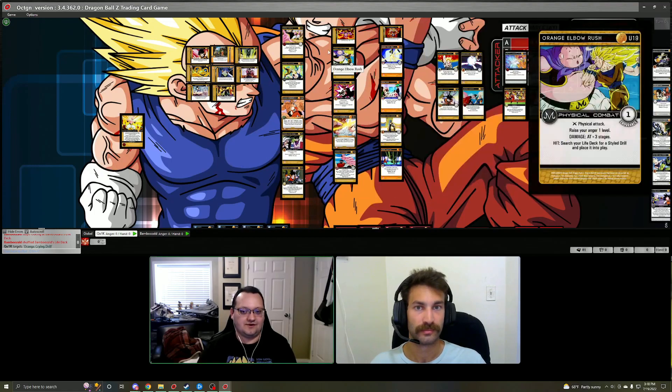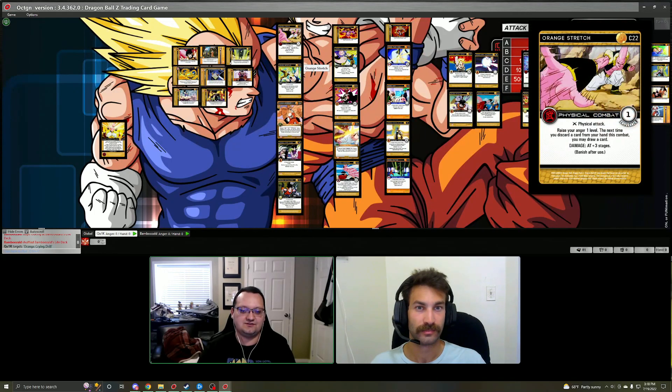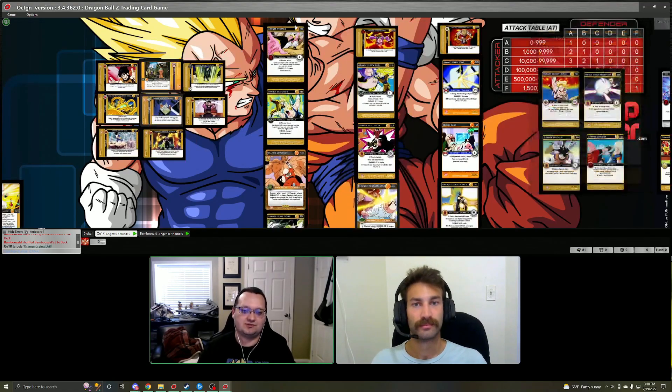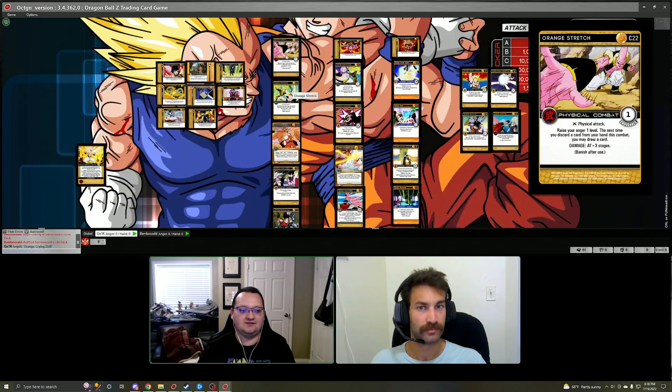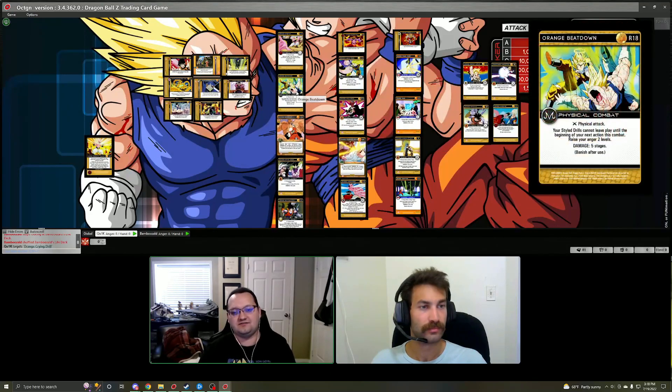For our first column we have some recommended attacks regardless of whether you go physical or energy route. Orange Stretch is a physical attack that raises your anger, and the next time you discard a card from your hand in combat you get to draw a card — incentivizing you to use the mastery to draw and replace the card you got rid of. Orange Beatdown is really good because your drills can't leave play and you gain two anger, so you can use this card to level up and your drills will not go away as you're leveling up.